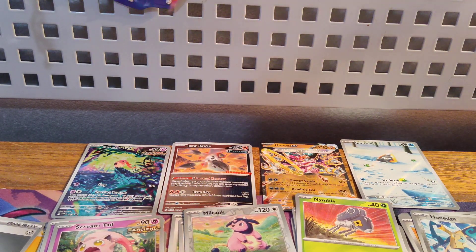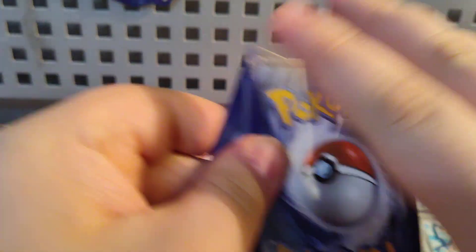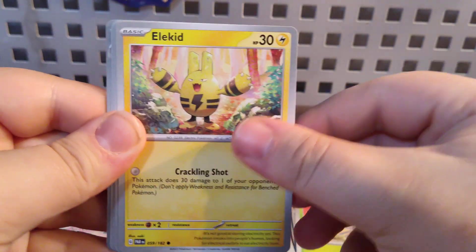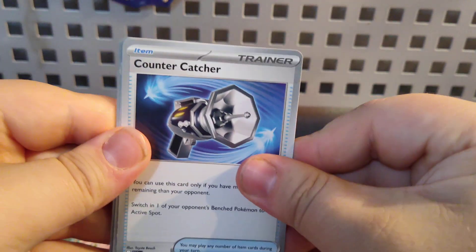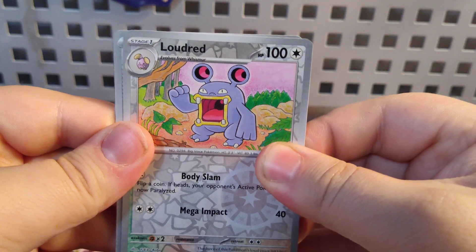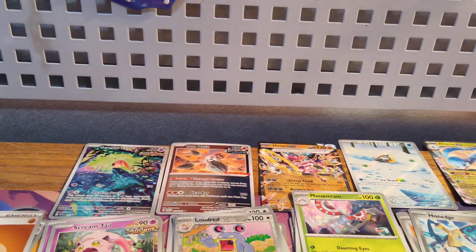Oh no — there are nine packs in here! I just picked up the fifth pack and I'm like, why is there four left? My brain. On to pack number five. Got a Ground Energy, a Toxel, Lepash, Wimpod, Elekid, Techno Radar Trainer card, Counter Catcher Trainer card, Masquerain, Loudred, Parasol Lady Trainer card — and an Altaria EX! Boom, that is number five for the good cards today.